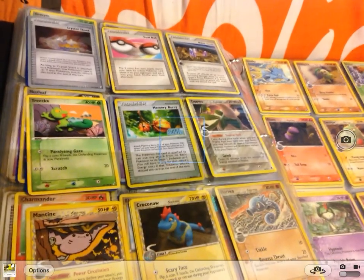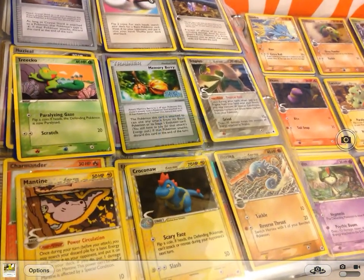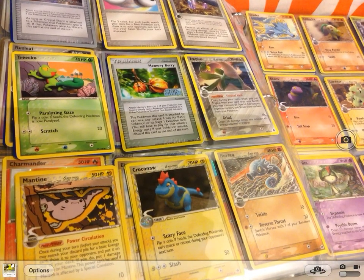And a Delcatty, and Holon Circle. Next is a Triko, and a Memory Berry.